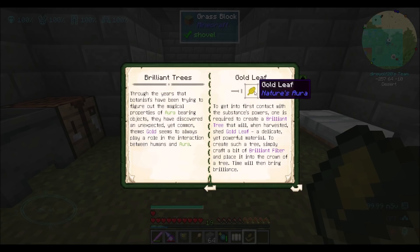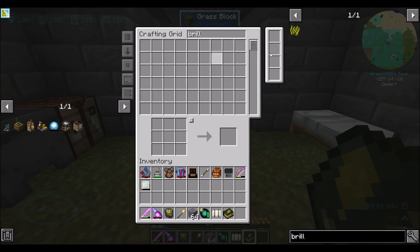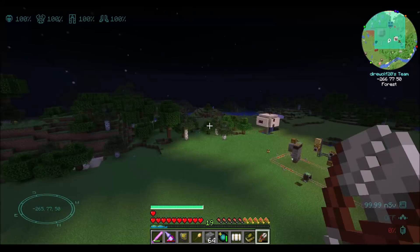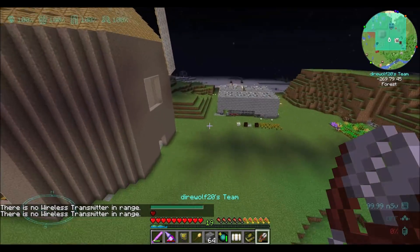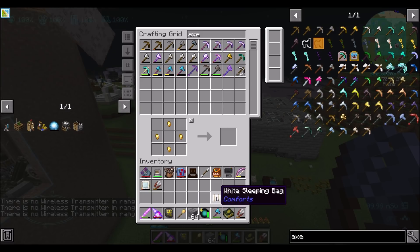Let's start the mod off with the brilliant trees, which is really kind of the first thing we want to do. We're going to want some brilliant fiber - let's go ahead and get a stack-ish of that. We're going to need some grass and some leaves, so let's get our buddies the shears. I don't know why I have two different shears, both of which are almost used up, but whatever. What I should do is get an axe - I should really get like a tree-capitate-ish axe.